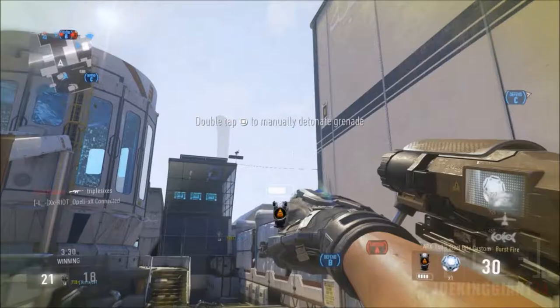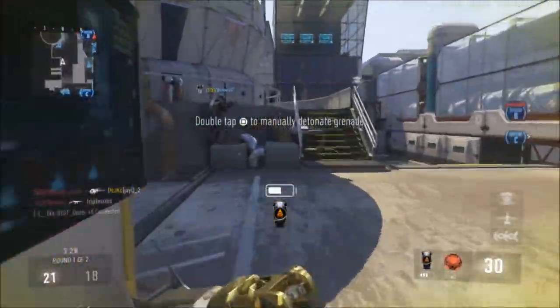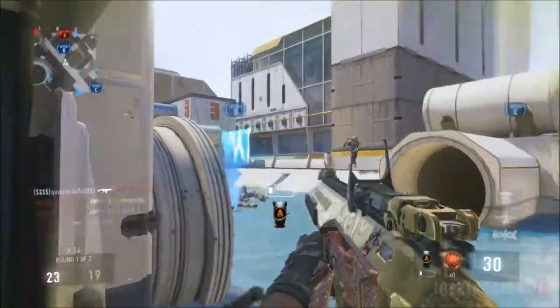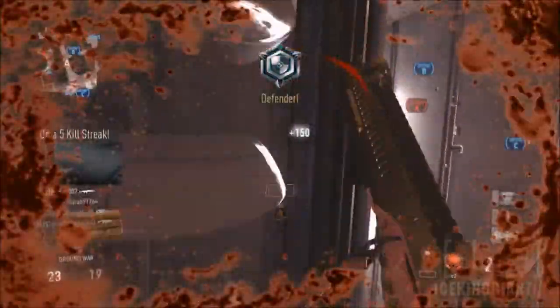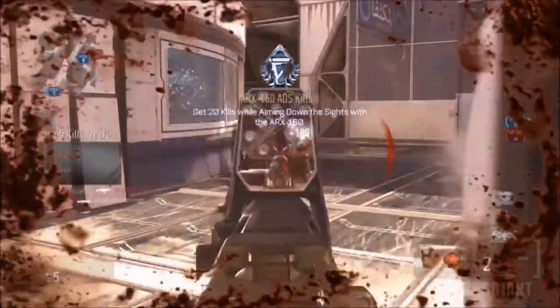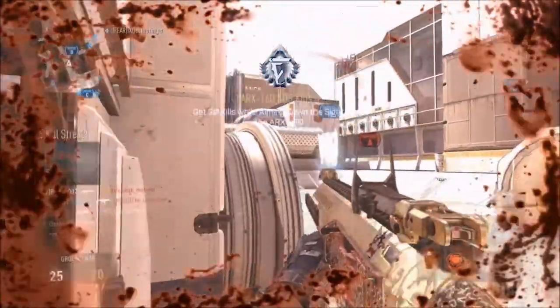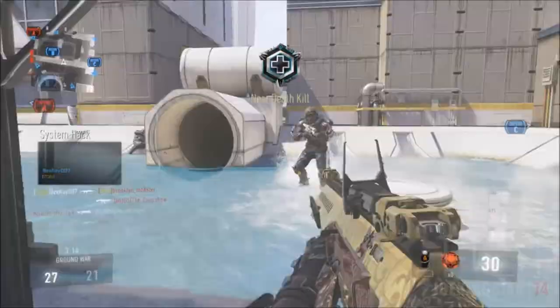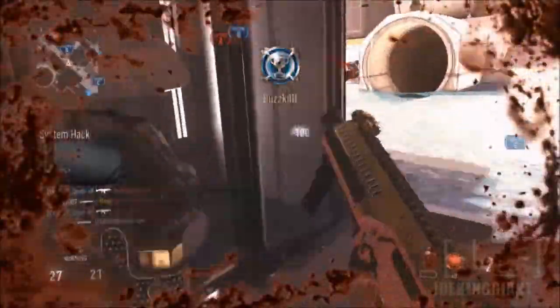What's up, this is Jokeenjohns34 here bringing you guys more quality Advanced Warfare. Today we're going to be talking about an assault rifle that can give you guys instant kills constantly. This gun is called the ARX, it's located in the assault rifle division, and by the way guys it's a 3 round burst.